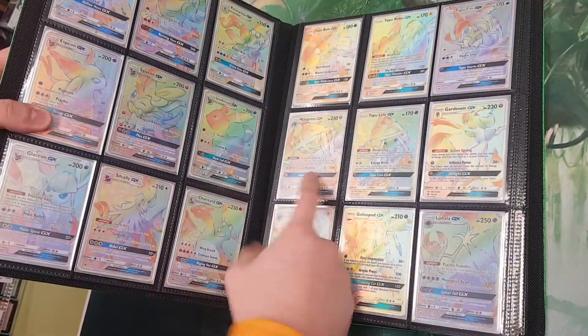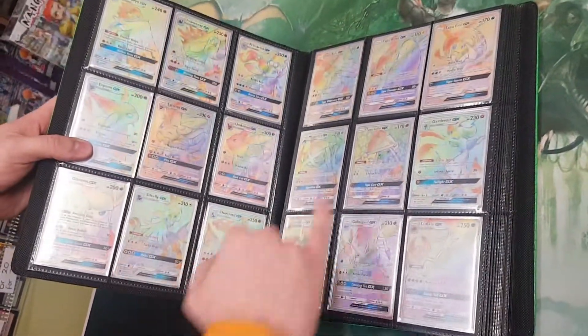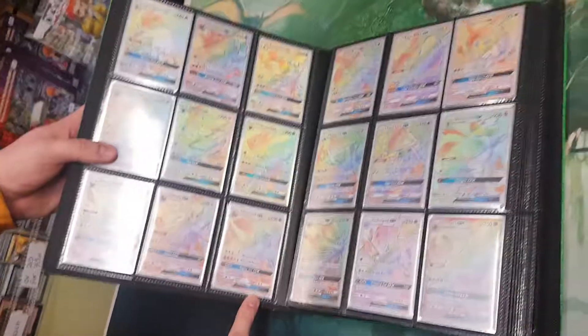My personal favourite is definitely Metagross, because he's my favourite Pokemon. Then probably Lele and Silverly. And then you've also got Chari down there.